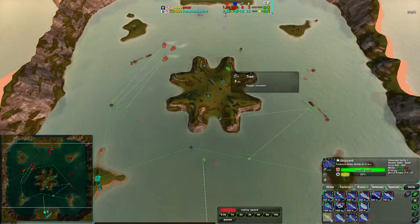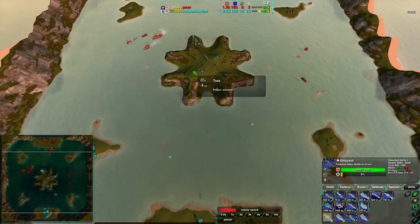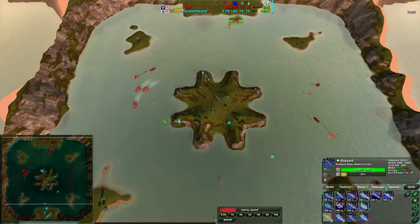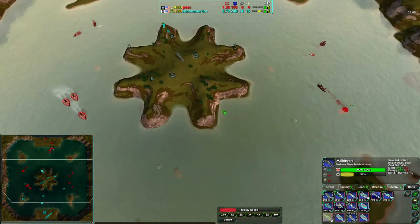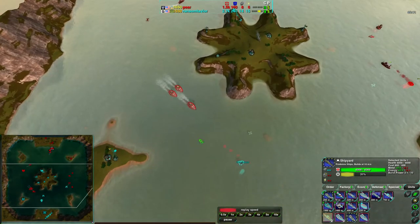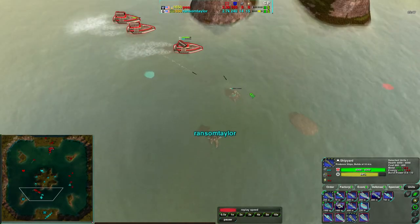Pear actually has a military advantage right now — Ransom Taylor lost all his ducks, and ducks against hunters aren't especially useful. Pear controls the sea, though Ransom Taylor can't easily fight head-to-head in the water thanks to those hunters. Ransom Taylor can get all the land without too much worry, but if hunters get too close to shore with ducks nearby, that's a problem.